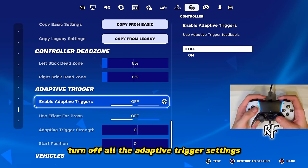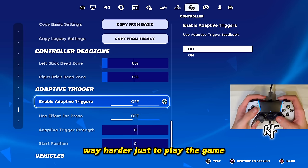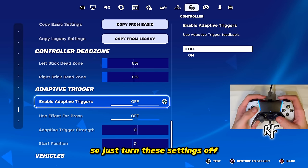If you play on PlayStation 5, turn off all the Adaptive Trigger settings. If you have them on it makes it way harder to play the game because it's very hard to press the trigger, so just turn those settings off.